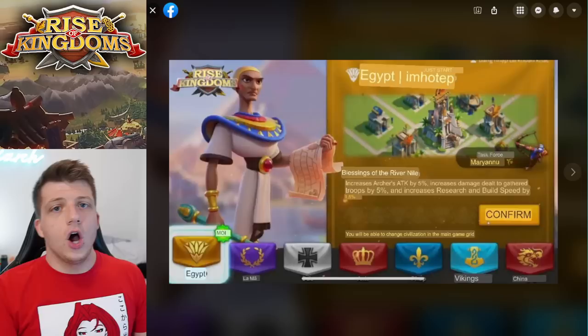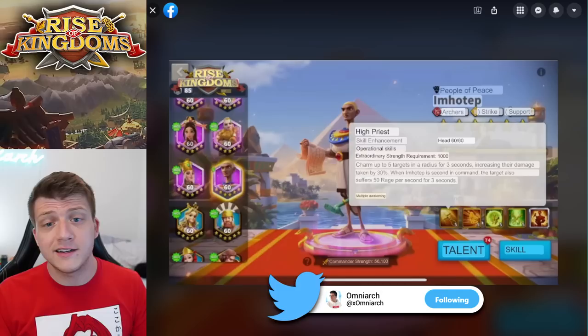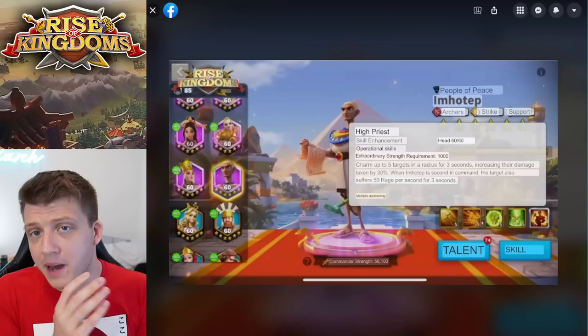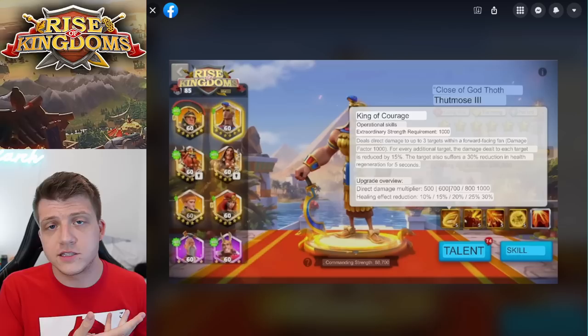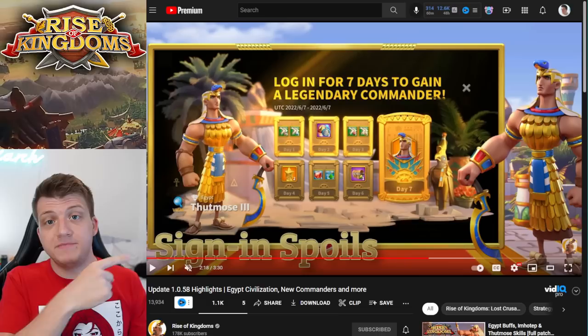Now let's talk about the skills on the new commanders coming to the game, because these are really good commanders — presumably coming through silver and gold keys. We didn't get clarification from the announcement video on how to obtain them, but as an epic commander, Imadip will obviously be in silver and gold keys. Thutmose III I'm assuming is in gold keys, which would mean gold keys have more archer commanders than any other troop type — something worth thinking about for free-to-play archer players.